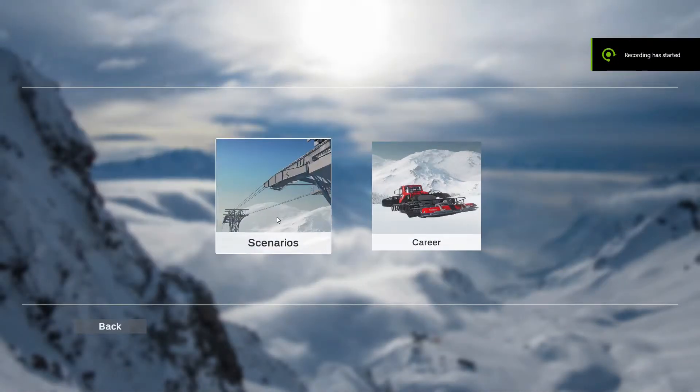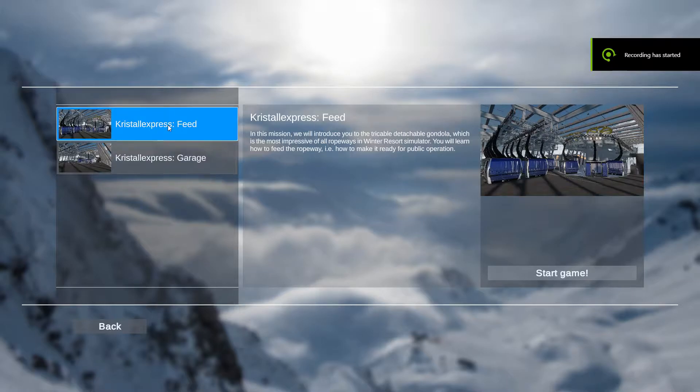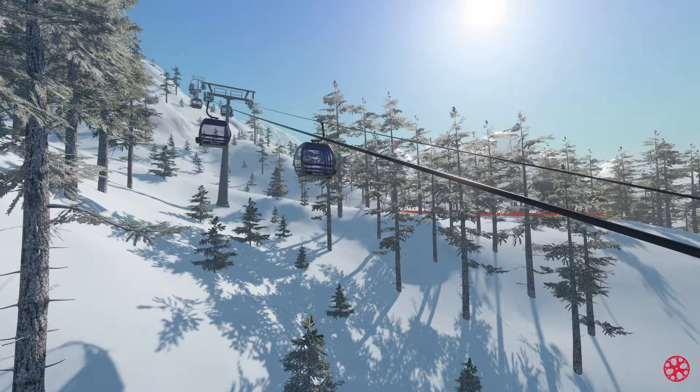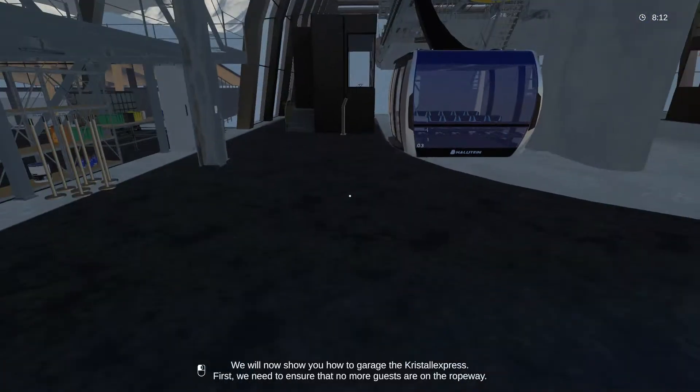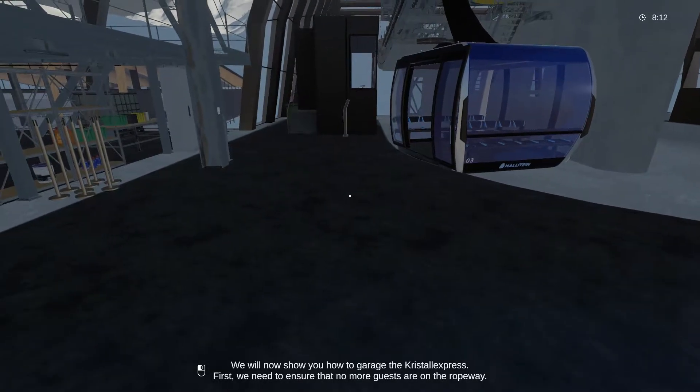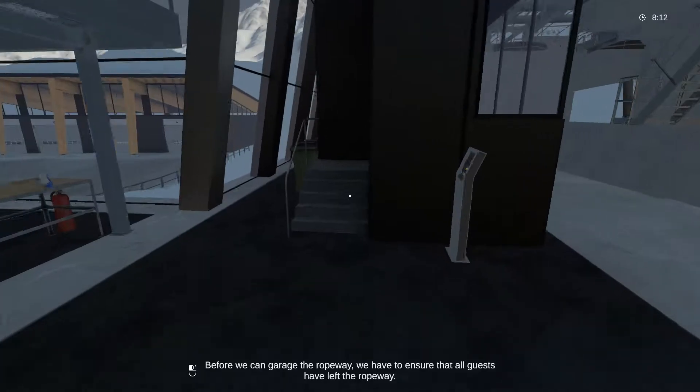Let's have a look here - let's go to scenarios. There's two garage options, let's do it. Maybe in the full campaign I can actually walk around - let's hope so. We will now show you how to garage the Crystal Express. First we need to ensure that no more guests are on the ropeway. Okay, let's do that.